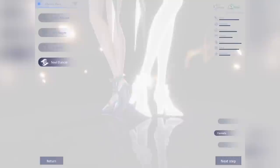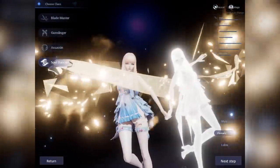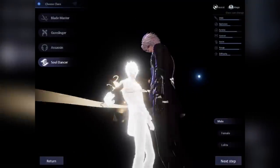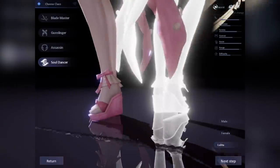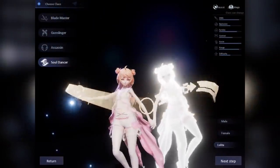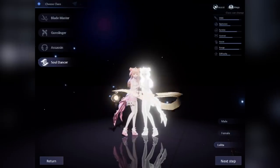And last but not the least, we have the Soul Dancer which is the support class of the game. You can build this to be either a support type or a DPS mage type. But either way, this class is a combination of damage and survivability. It has buffs, heals, crowd control, and damaging skills in its kit. Don't worry though if you are unsure of what to choose since there is an option to change class once you're inside the game.